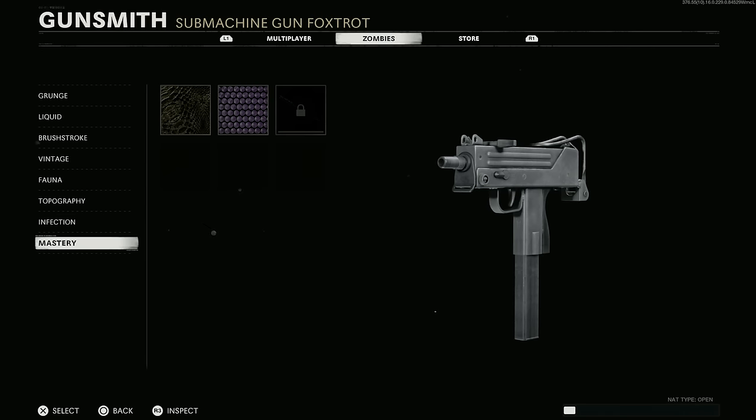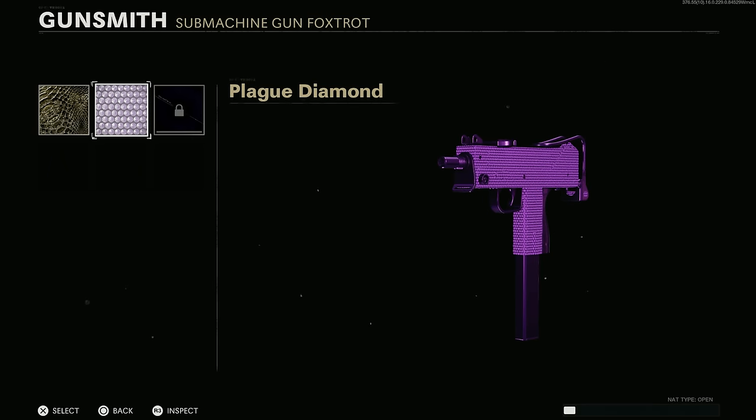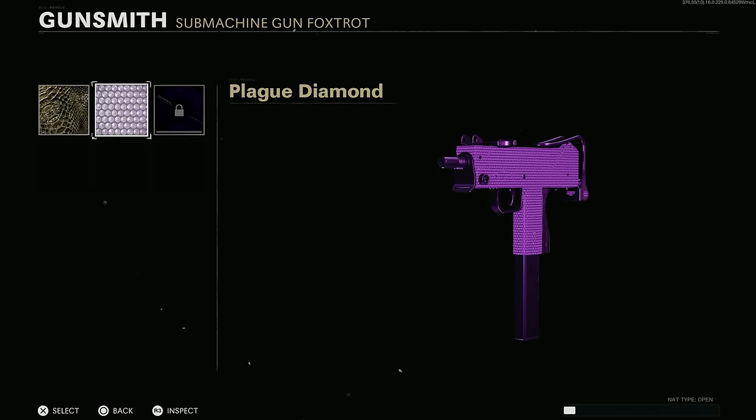Let's take a look at what the MAC-10 looks like with these mastery camos. Here is Gold Viper — very, very worn. This does not look that great actually. There's a lot of missing space — the mag could be covered but it's not, the corners are very worn, not very good. But Plague Diamond — they got it right. They covered the mag, diamonds are all around the weapon, not looking bad. Dark Aether leaves a little to be desired. The mag is such a huge part of the weapon — it's a big open space that's just not being covered.